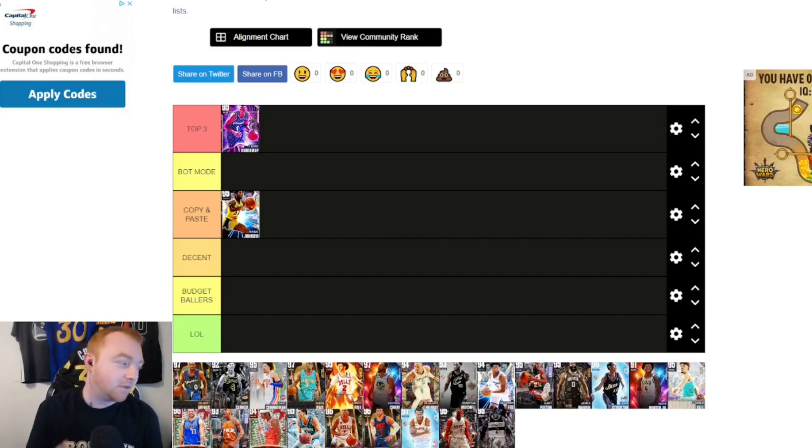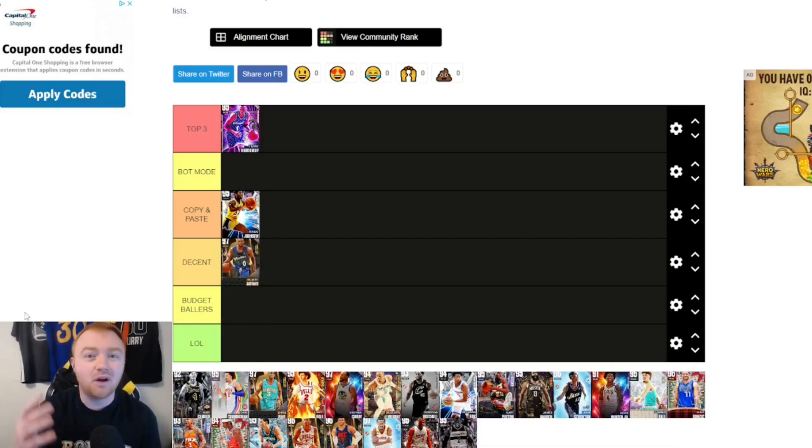Next up, Gilbert Arenas. I used to think Gilbert wasn't really all that good, but playing around with him recently, I actually don't mind him. He could find a fit on some teams. I'm putting him in Decent — he's not tall enough to be on the same level as Magic, but he's a step above some of the budget cards. He's a pretty good sleeper card.